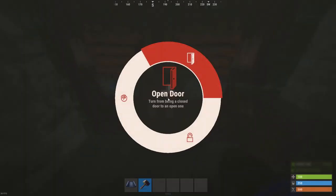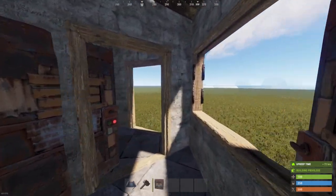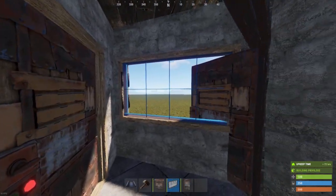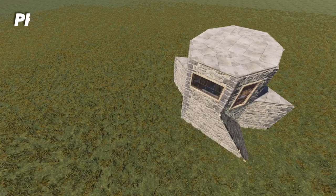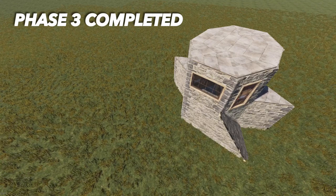I'm also going to flip the sheet metal double door into our airlock room, which we can then use for our triple airlock right now. And obviously, if you don't have glass windows found or researched, you can simply switch that out for a wall frame and then place in a shop front. With phase 3 now finished up, we can begin working on the honeycomb on the back side of the base.